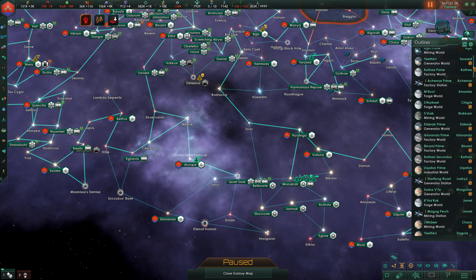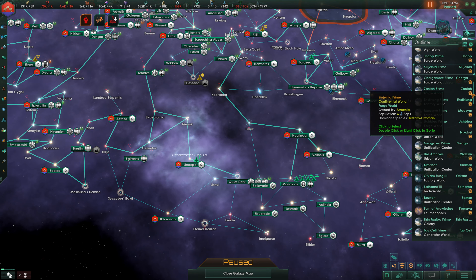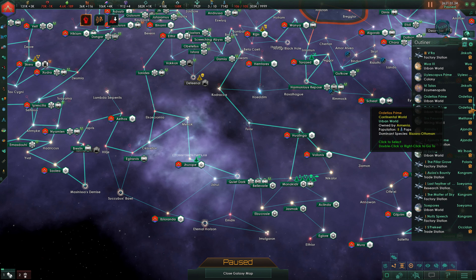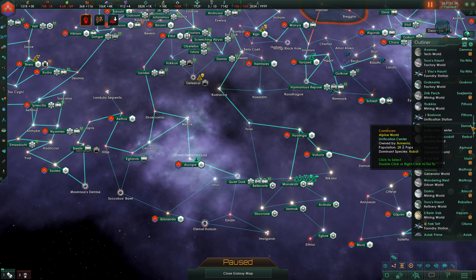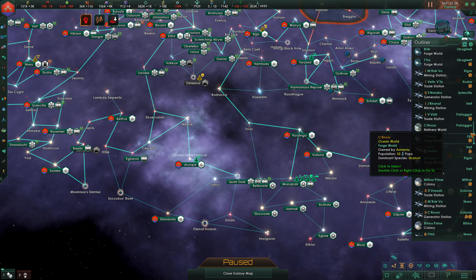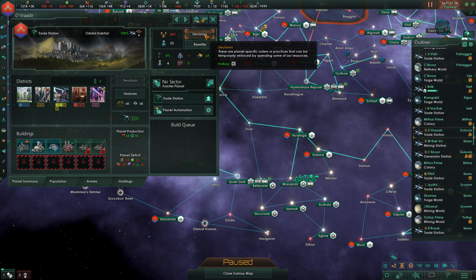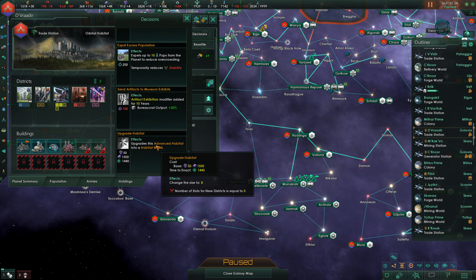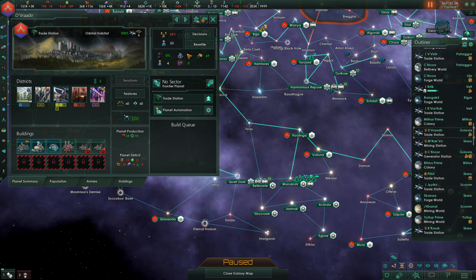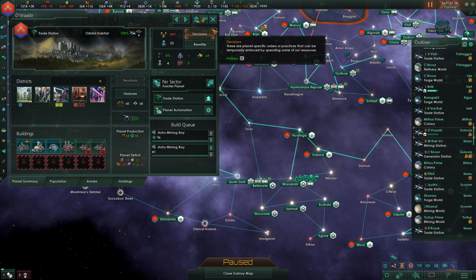Let's look for any other worlds that require work — there likely will be some. There are some we just took over that are going to require time to be brought into the fold. This trade station could probably be upgraded. Actually, we just need housing here. So I'm going to put in a pair of astro mining bays, which should be okay.